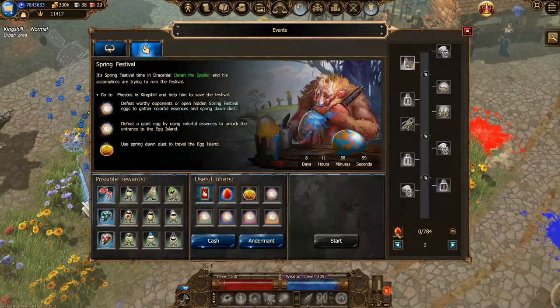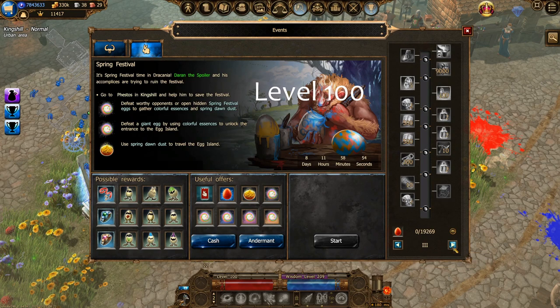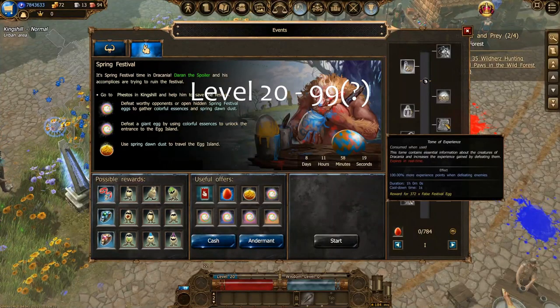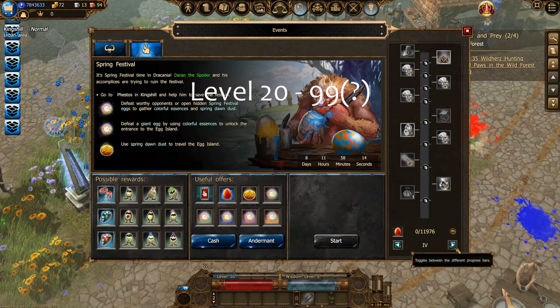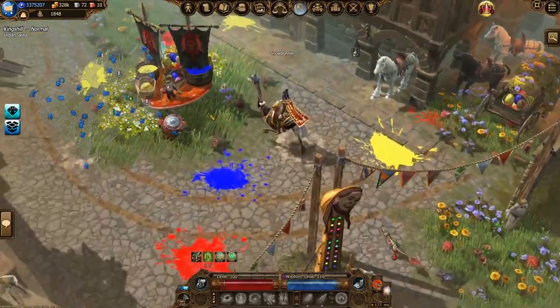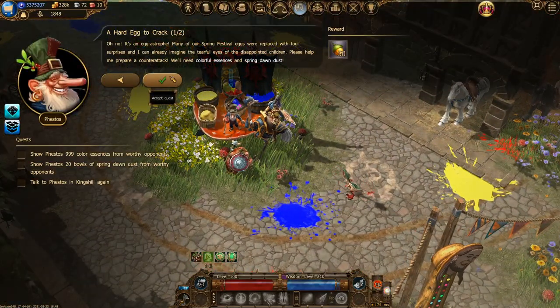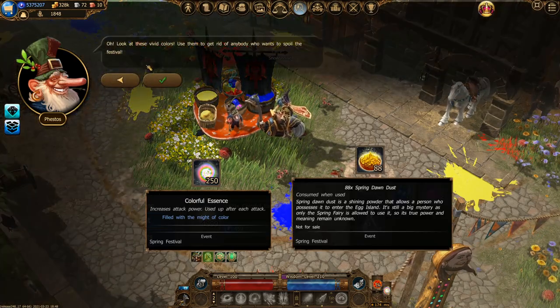Let's take a quick look at the rewards from the progress bar. This one here is from my level 100 Spellweaver on the test server. Do be aware that if you have a lower level character, your progress bar may look a little bit different, as you'll have a bunch of experience buffs in the place of the Stacks of Wisdom. To start this event, head to King's Hill where you're going to be talking to Festos. He'll start you off with a quest titled A Hard Egg to Crack, where you'll have to collect 999 colorful essences and 20 spring dawn dust.